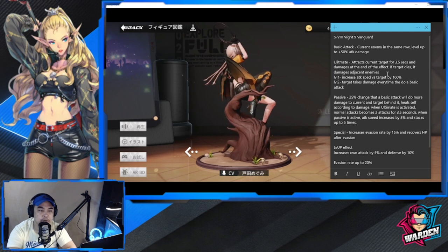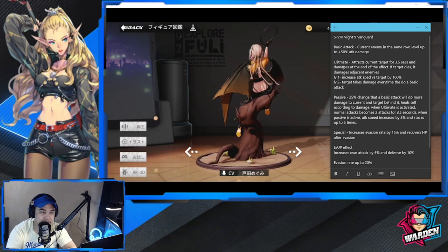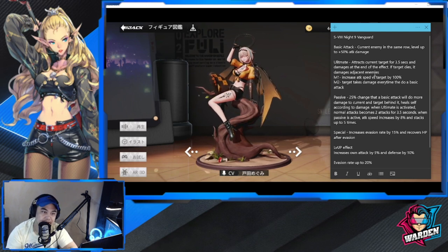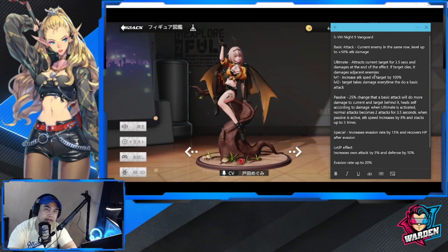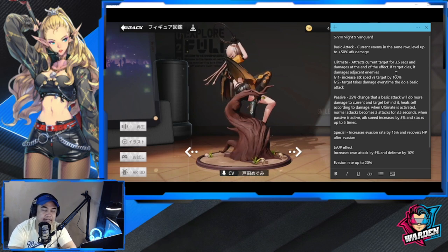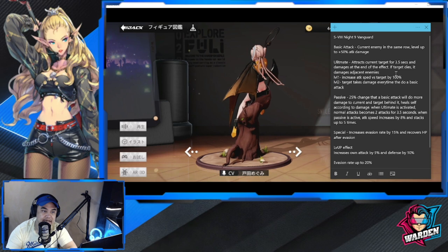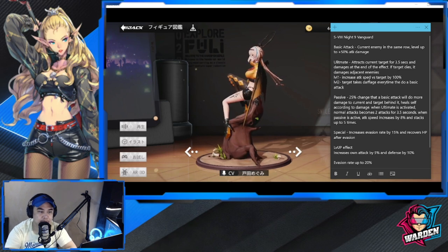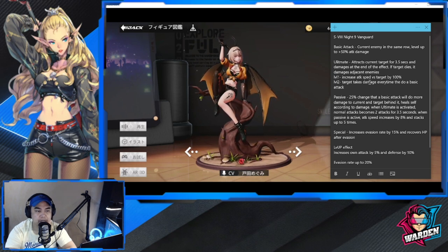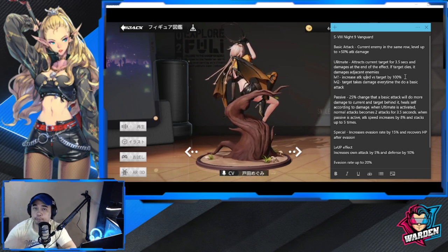Her ultimate attracts the current target for 3 to 3.5 seconds and damages it at the end of the effect. So she taunts it — that target attacks her alone. If the target dies, it damages adjacent enemies as well, so death then damage to those beside her. For level one of this ultimate, if you want to upgrade it, it increases attack speed versus the target by 100%, which is actually very quick.